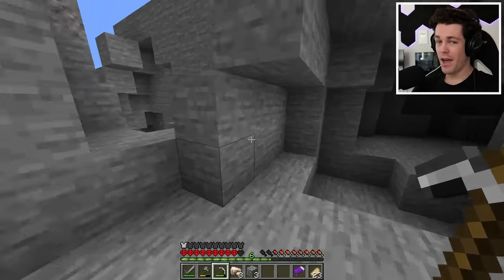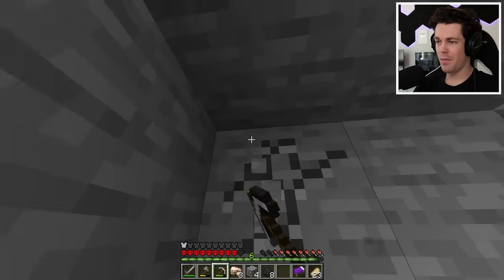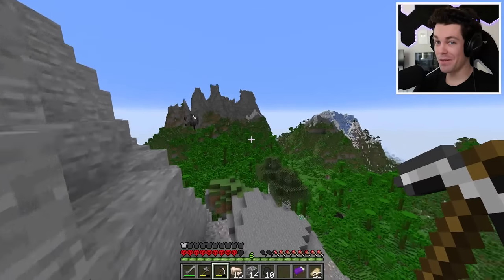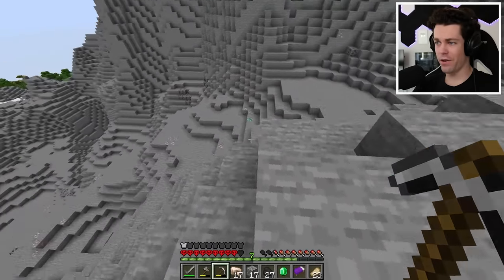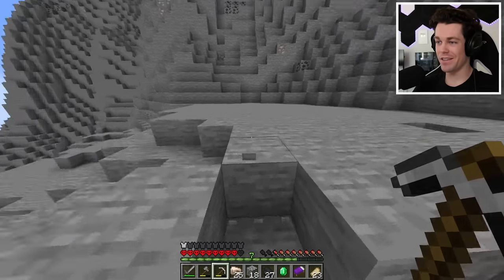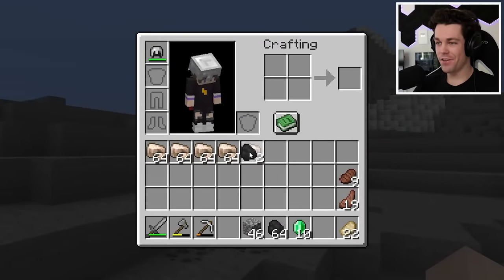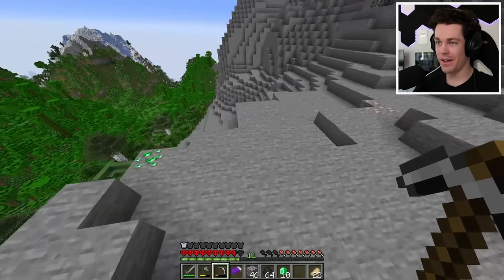We already have our first piece of iron — I have a feeling we're about to get very rich very fast. Let's also mine up some coal and make my way to the top of this mountain. I haven't even made it to the top and I already have 16 pieces of iron. Look at this view — this mountain is crazy, look at this cave. I still cannot believe how cool this seed is. We're almost at the top here — it's just a giant stone mountain but there's iron everywhere. My pickaxe will probably break before I get all the iron. You can never have too much iron in Minecraft.